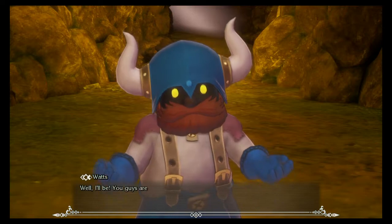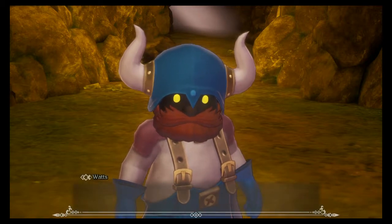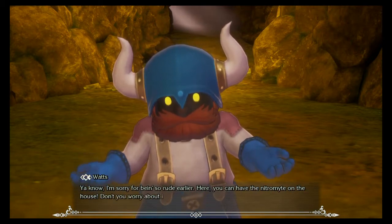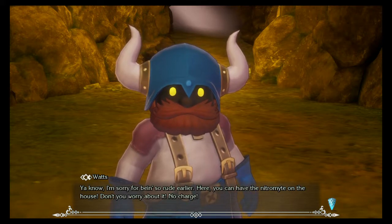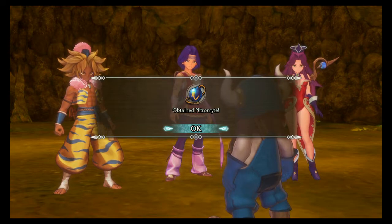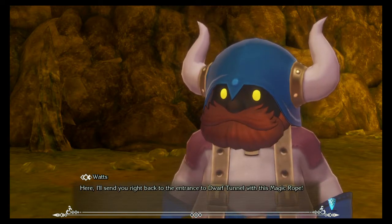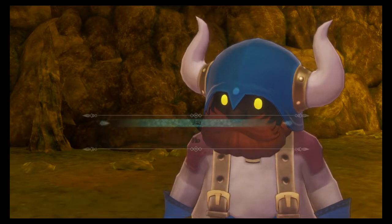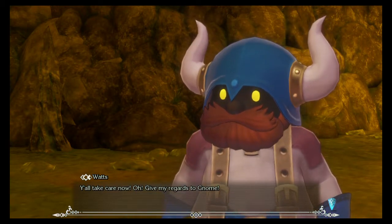You guys are friends with the great and powerful Gnome. I'm sorry for being so rude earlier — here, you can have the Nitromite on the house! No charge! Obtain Nitromite. I'll send you right back to the entrance to Dwarf Tunnel with this magic rope! You all take care now! Give my regards to Gnome!